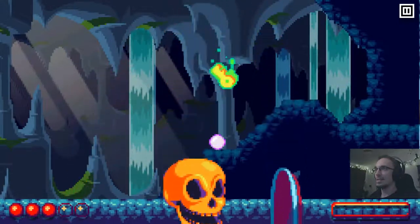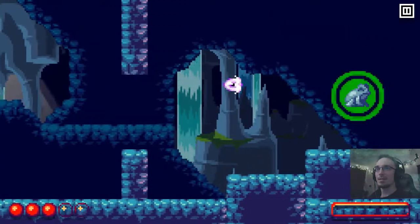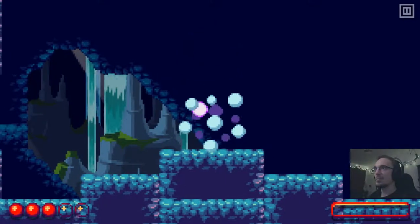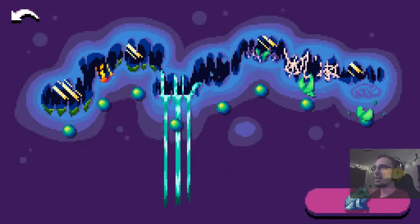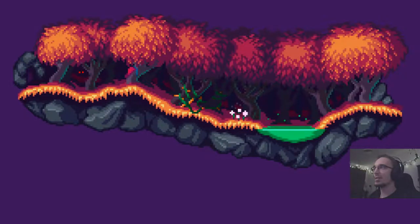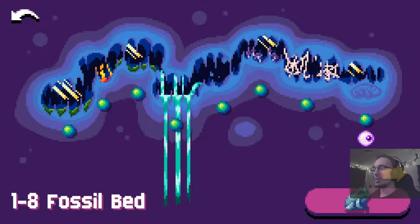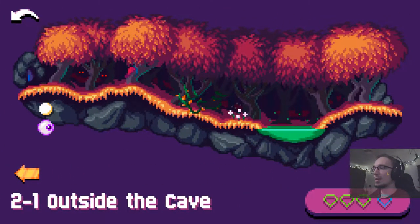Seems to be the end of world one. Got my first artifact - the first trinket he stole from me. World one complete. He runs away and loses more of the stuff he stole from us. I think this is a good place to make a tiny break and continue in world two next time, which will be outside the cave.